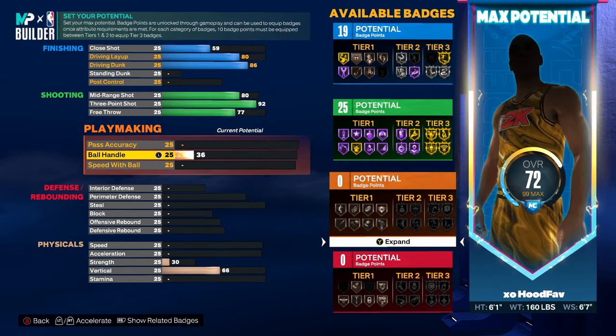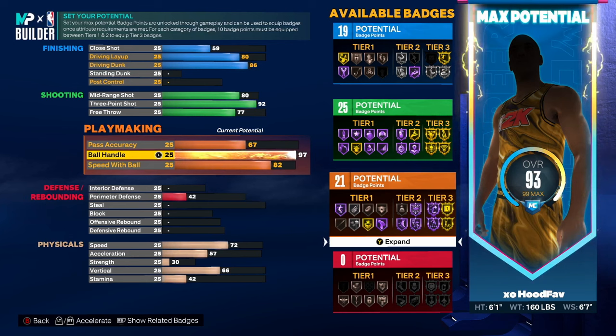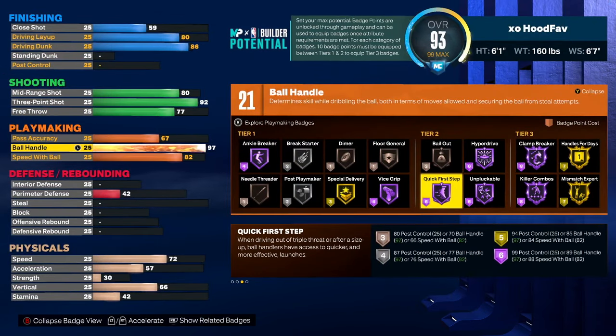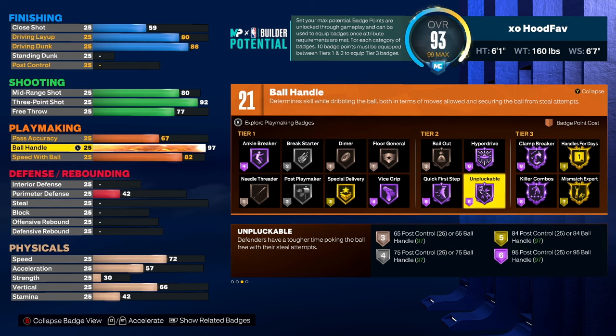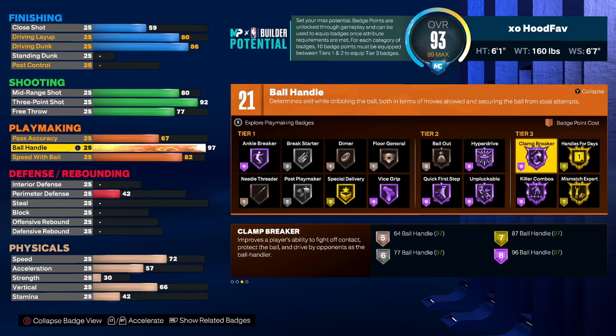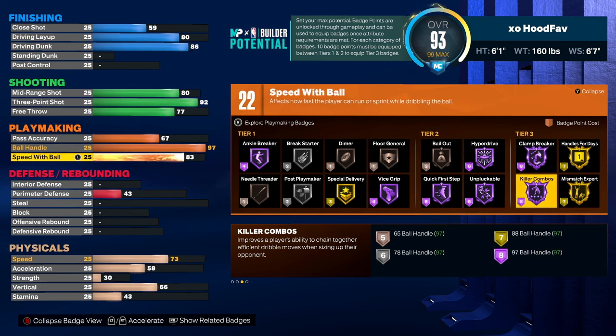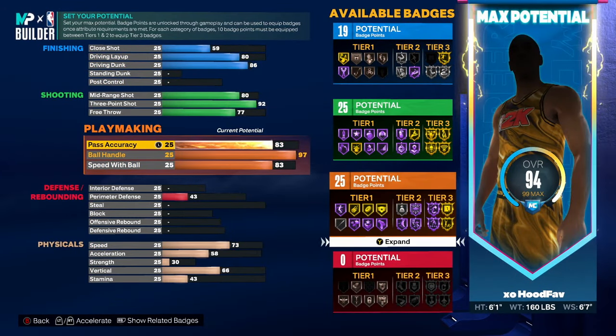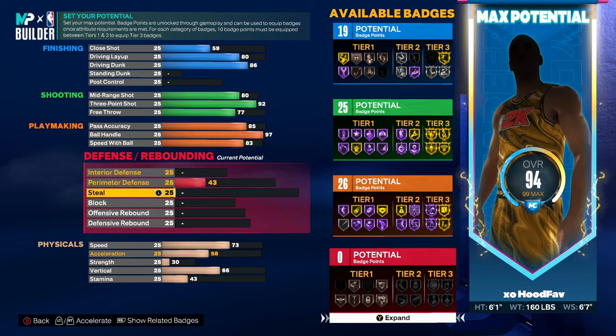Next for playmaking — this is the best part of this build. We get a 97 ball handle, which gives us Hyper Drive on Hall of Fame. Quick First Step, we already get Hall of Fame. Hall of Fame Unpluckable, which is perfect against lockdowns like the Spam X. Hall of Fame Clamp Breaker, and Hall of Fame Killer Combos, which speeds up your dribble moves. These badges are very key on Hall of Fame tier. We get 83 speed with ball, 22 playmaking badges, and our passing accuracy goes up to 85 — I don't like slow, floating passes.